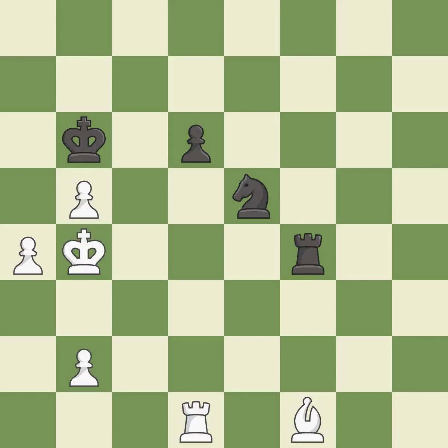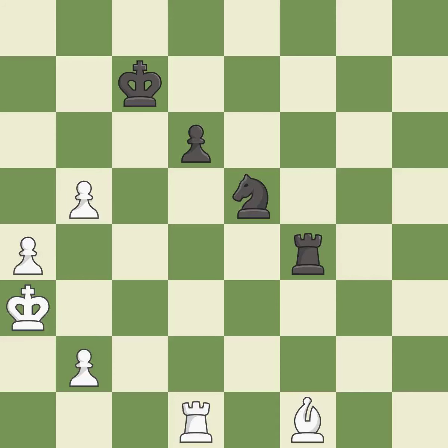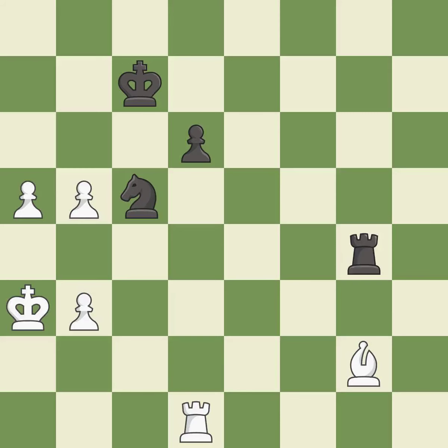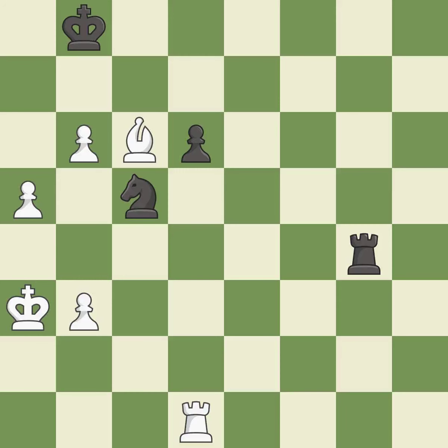Very precise — it is best. This evades the check from the rook — it is best. This defends a pawn that was under attack and had no defenders — it is excellent. That's what I would have recommended — it is best. This is the strongest option — it is best. This moves the bishop to a better location, allowing it to control more squares — it is excellent. The passed pawn moves towards its goal — it is best. This wins a pawn — it is excellent. This steps away from the checking pawn — it is excellent. This move puts the bishop on a safer square — it is best.